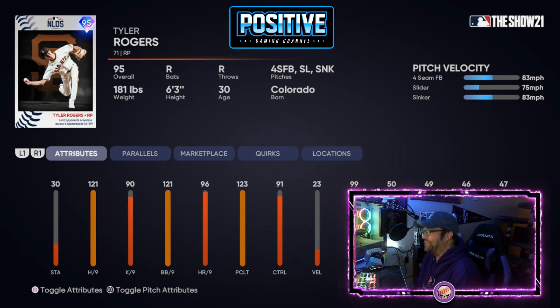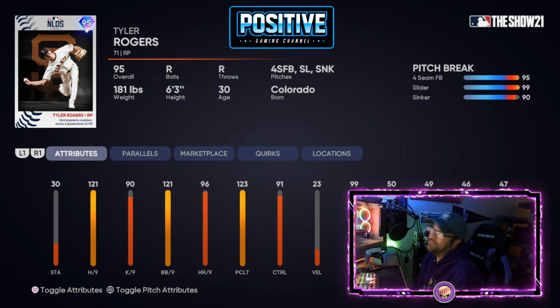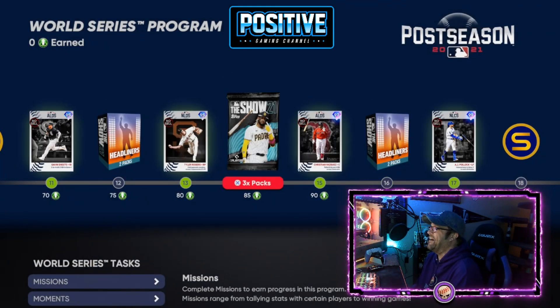Tyler Rogers is a 95 overall — this thing is going to be filthy. Fastball, slider, sinker with that arm angle, 83 miles an hour with 99 break. That's going to be fun to use and fun to face. That's going to be nasty.